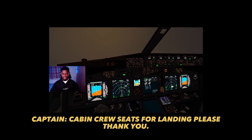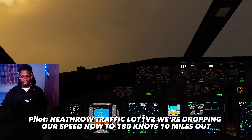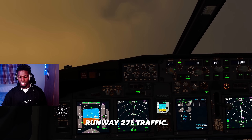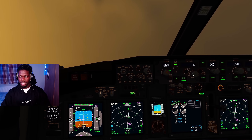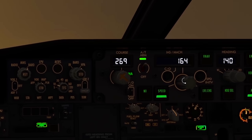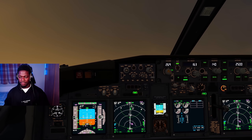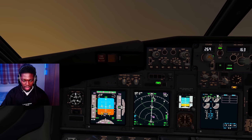Cabin crew, seats for landing please. Thank you. Evil traffic, lot one Victor Zulu. We drop speed down to 180, 10 miles out, runway 27 left traffic. Alright, so we've got a shuttle 3. Let's drop speed down to 163 for the landing. We're going to go flaps 10 and flaps 15. And we're going to drop the gear down as well. Speed check - yeah, we can go gear down.